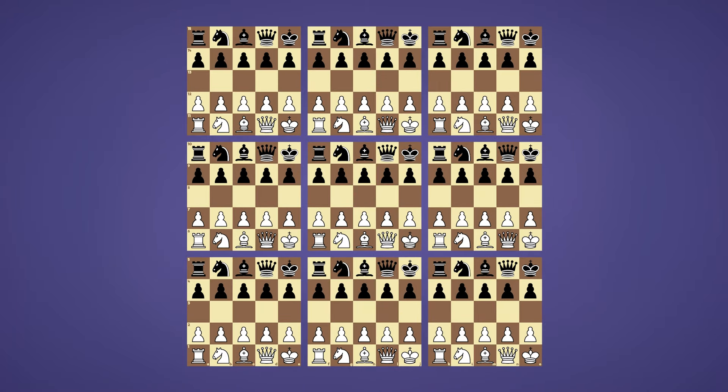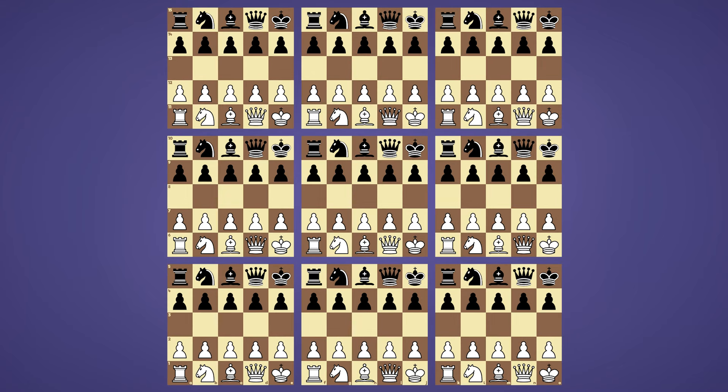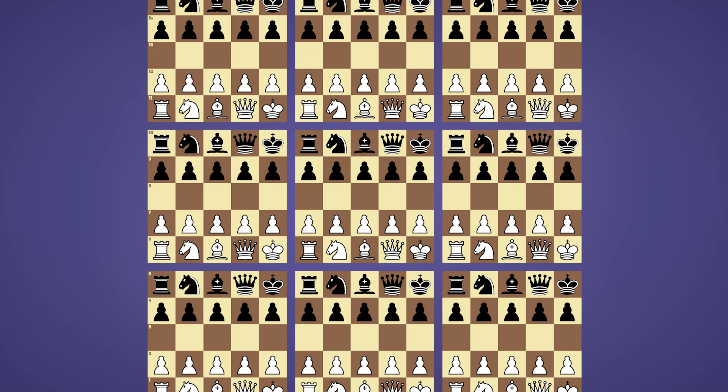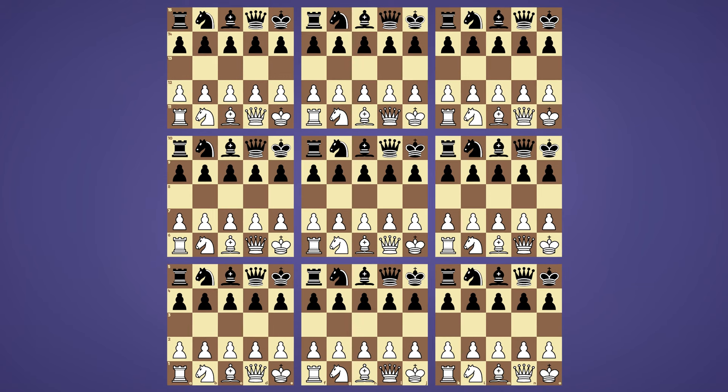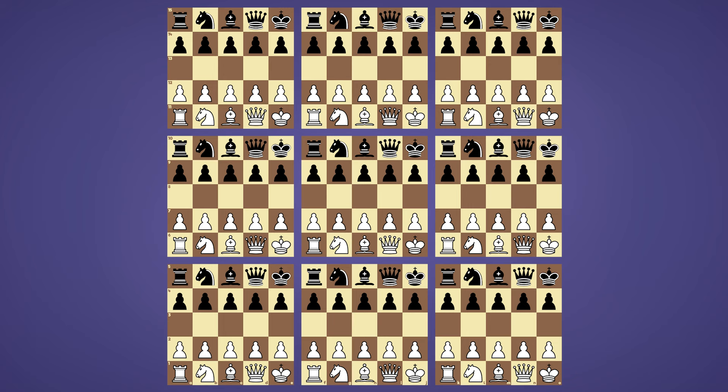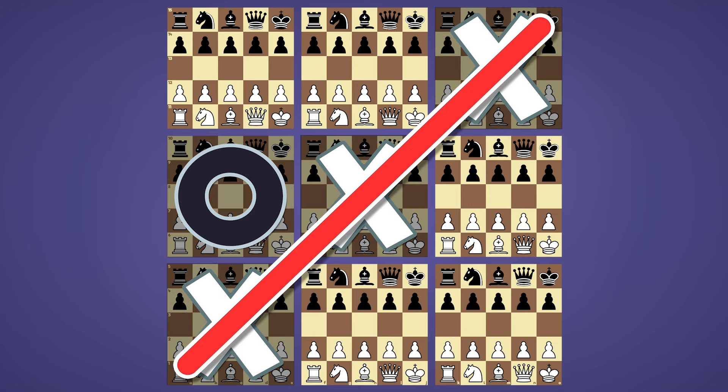Tic-tac-toe chess is played using a grid of 9 five-by-five chess boards using the Gardner mini-chess setup. The boards are completely independent from one another, and all rules of standard chess apply to each board, including castling and double pawn moves. The catch is that you're only allowed to make a move on one board per turn, so in isolation you could be making several moves in a row on one board while your opponent is doing the same on another. Originally the only way to win a board was to capture the king, but we quickly realized there is no reason not to call the board completed after checkmate is played. However, the king is allowed to remain in check if the player finds a more important move on another board. The goal of the game is to win three boards in a row, completing a tic-tac-toe.